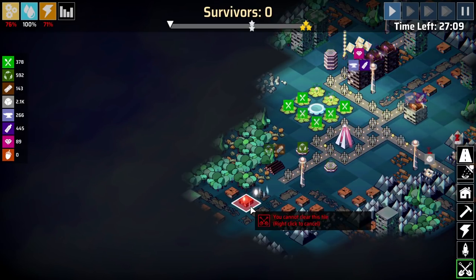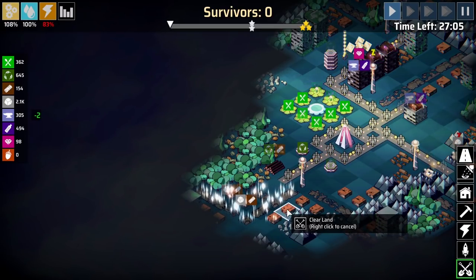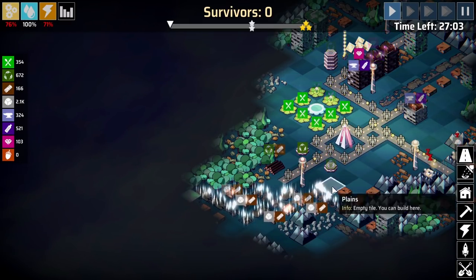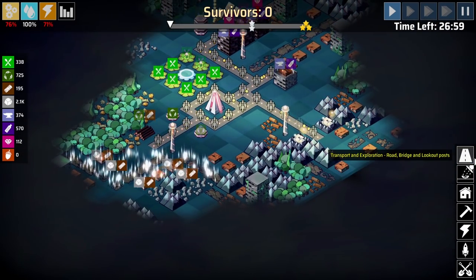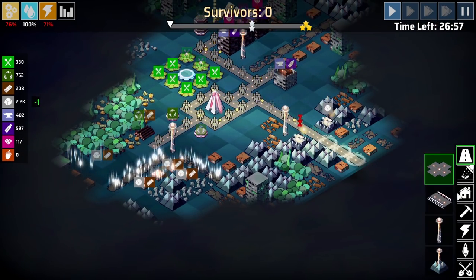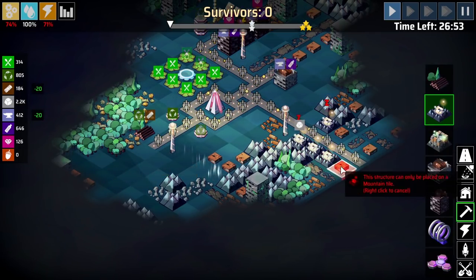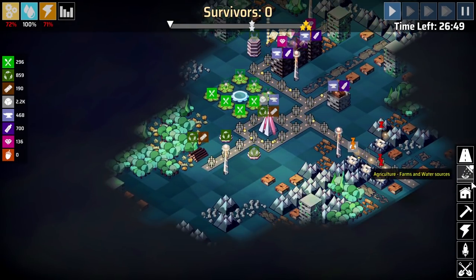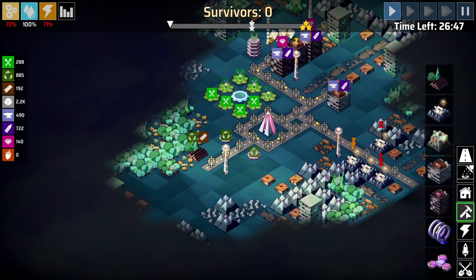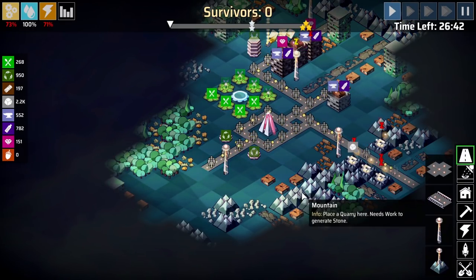Let's clear our way through. You can see our countdown going. We need to get all the resources we can and everything else in between. Then build as many rockets before the time runs out and Earth is pretty much wiped out.